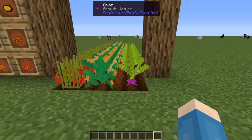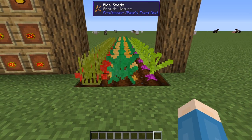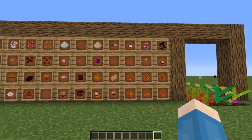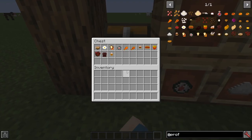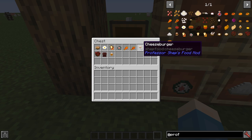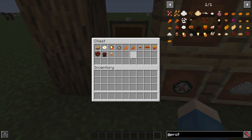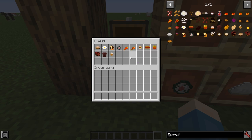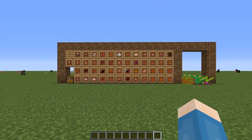Professor Shep's Food mod adds three new crops — onions, rice, and tomatoes — as well as a ton of food and ingredients to make food. Just some of the items that it adds are cereal, cooked eggs, sandwiches, sushi, pizza, pizza slices, cheeseburgers, hot dogs, french fries, spaghetti with meatballs, muffins, and ice cream. According to the developer, this is a work in progress, so I'm assuming they're going to be adding more. It just adds a whole bunch of food.